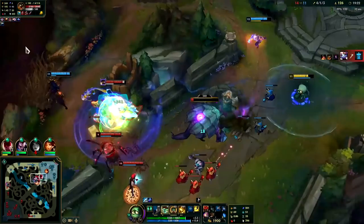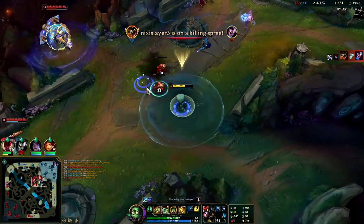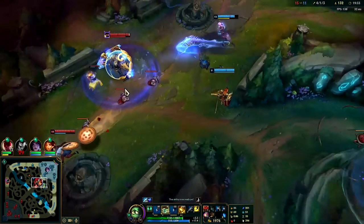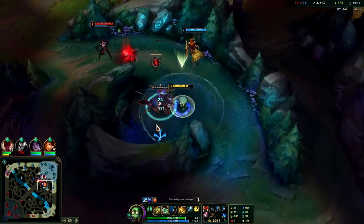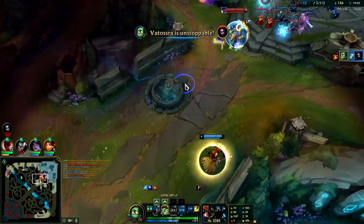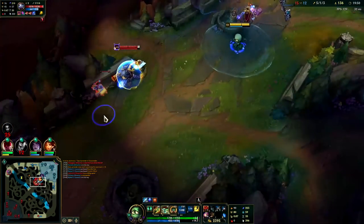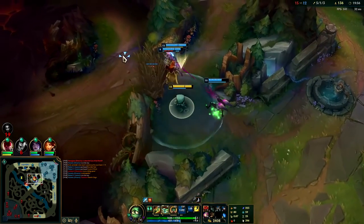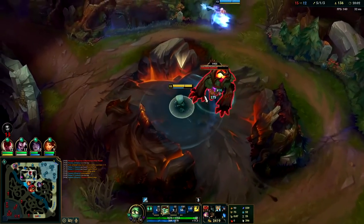We got Renekton's R! Didn't get much out of it though — they should have stayed with Herald. They wasted their Herald so hard there, they could have easily gotten our nexus or at least one more Herald headbutt. We're just going to have to be patient with our R and wait until our team is grouped. My R is a fat stun now — Renekton can't even Q when he's in my R. It used to be just a snare and a no-auto-attack zone, now it's a disarm and a snare.